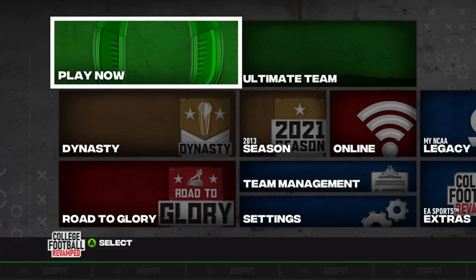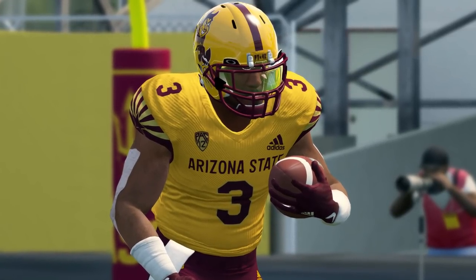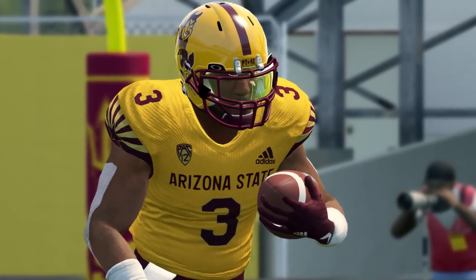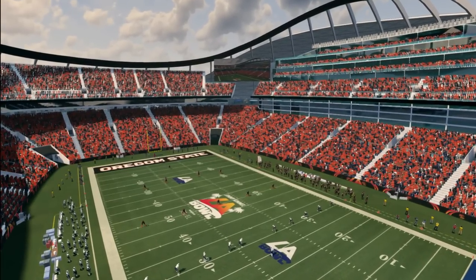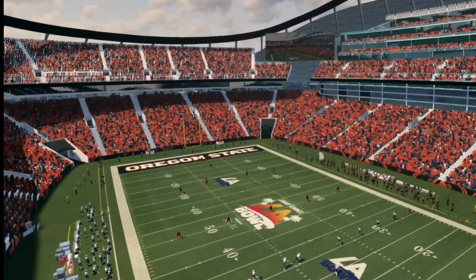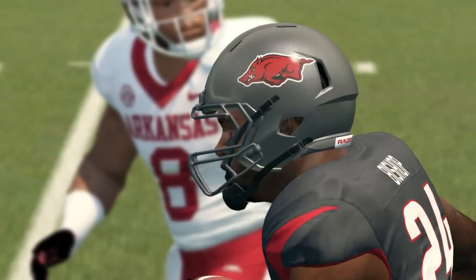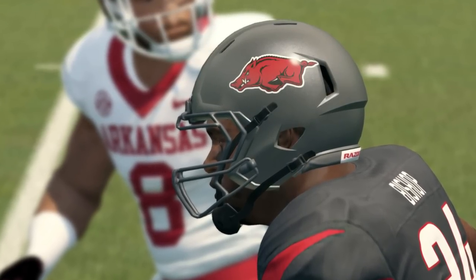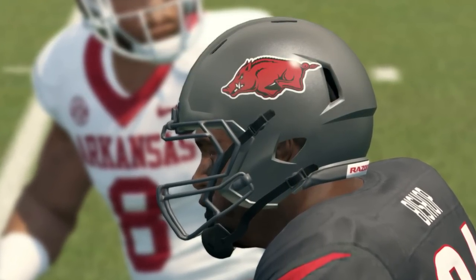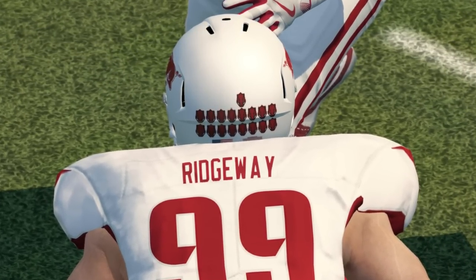It's update day for the college football revamped mod as version 18 has finally been released. There are no specific conferences being worked on at this point since the revamp team has completed every conference. They're going through and updating uniform assets, either for teams with alternates they weren't able to put in before, or teams that added new alternates. Some tweaks in the game files allowed them to create more uniform combinations than initially expected.